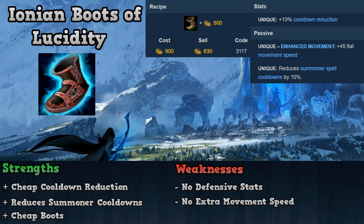Getting into the boot items list is Ionian Boots of Lucidity, which costs 900 gold and gives 10% cooldown reduction, 45 movement speed, and reduces your summoner spell cooldowns by 10%. Boots of Lucidity's best strength is the cooldown reduction that comes with it, as almost every support greatly benefits from the extra cooldown reduction it offers. It also reduces your summoner spell cooldowns, which no other item does in the game.